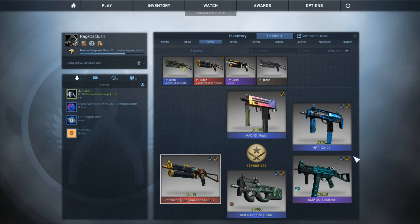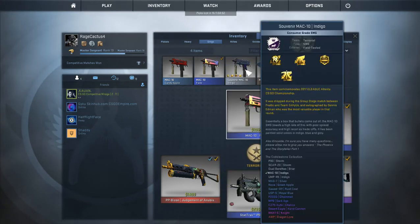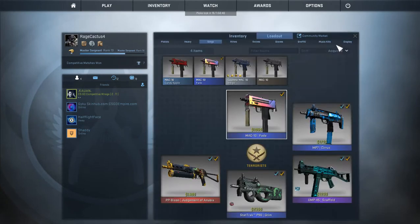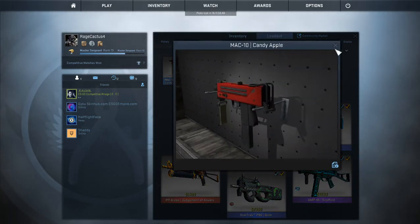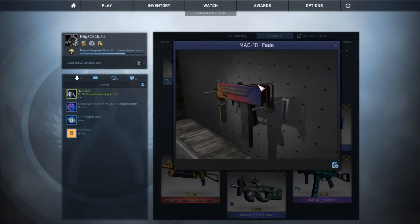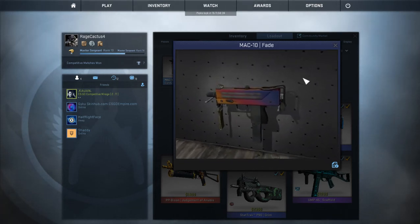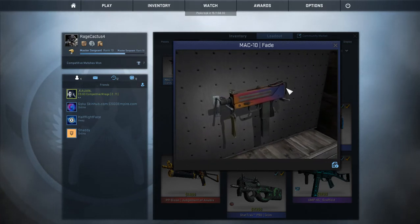On the T side we have the MAC-10. I have some good ones — I have this souvenir MAC-10 which looks pretty sick, then a Candy Apple MAC-10 which I actually got in a trade-up — the only trade-up I've done. Then I have the MAC-10 Fade which just looks awesome. I don't know what it is but it just looks so cool with everything around it.